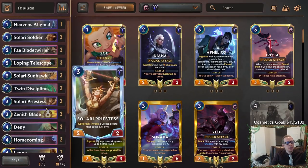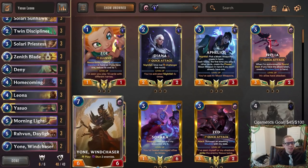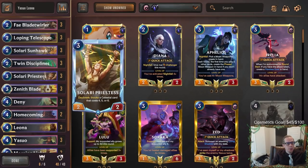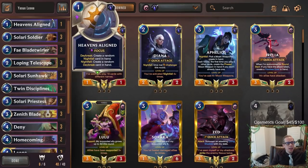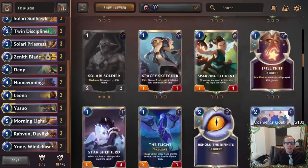Not as many spells in here, a good amount of units because you need units for Daybreak. But a lot of these units act as spells — Sun Hawk stunning, Leona stunning, Yone stunning, and they can replace themselves. Robin creates another Daybreak card, Solari Priestess invokes, Loping Telescope of course, so we get extra cards with our units too.